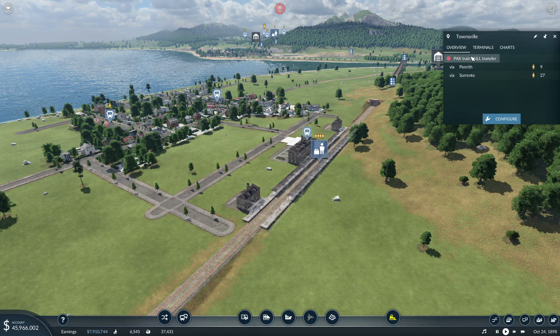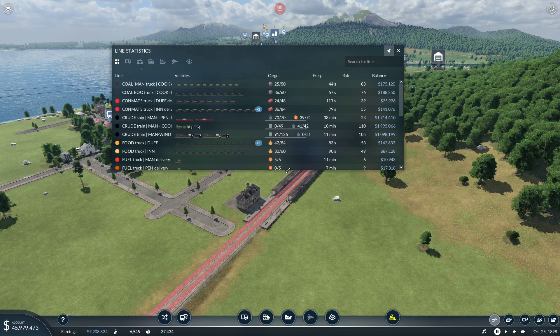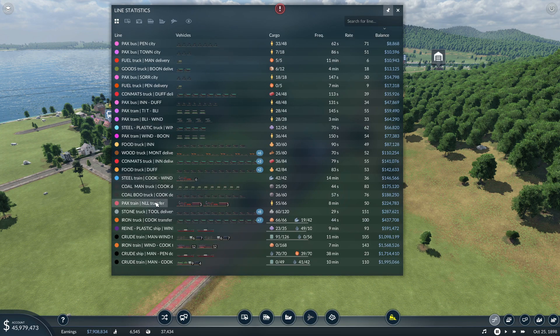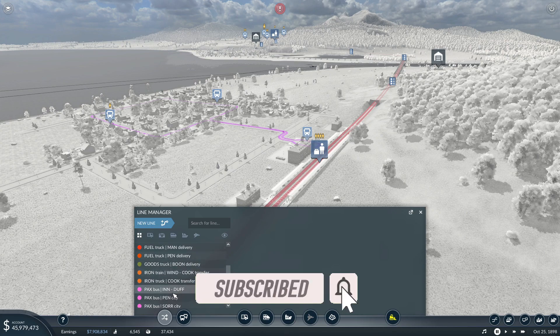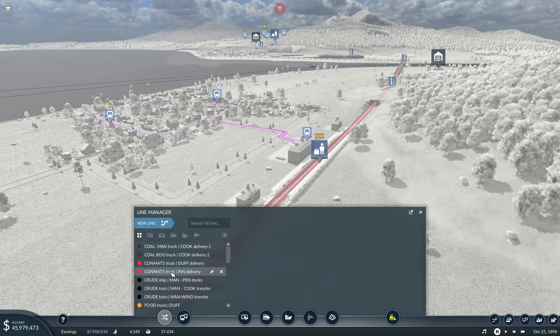We're here in Townsville. Let's pause while I get this set up. Let's check the lines — we're getting so many lines now, all in the blue. That PAX train is doing 224,000 just between the two of them. It'll be going fine, but for better optimization I'm going to turn it into two different lines. I think it'll be a little bit better that way. If anyone has thoughts on the most optimal way to run a passenger line between different towns, let me know in the comments.